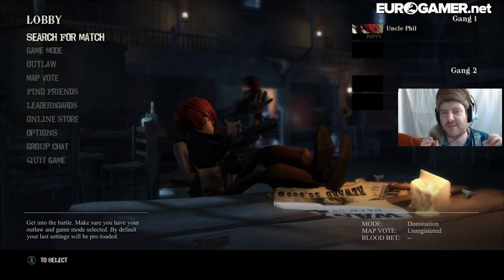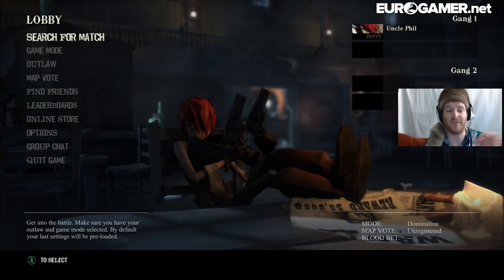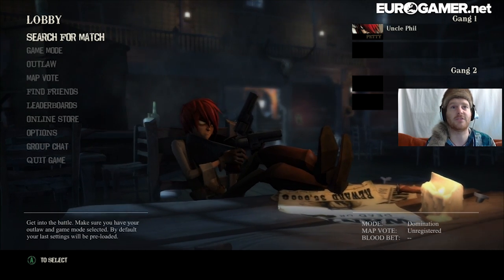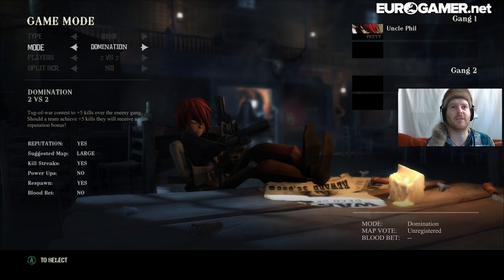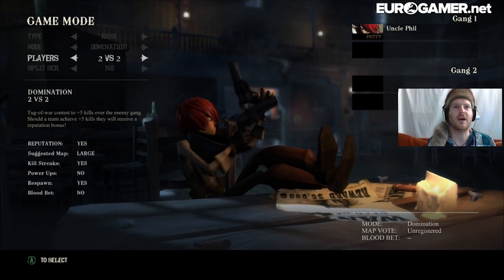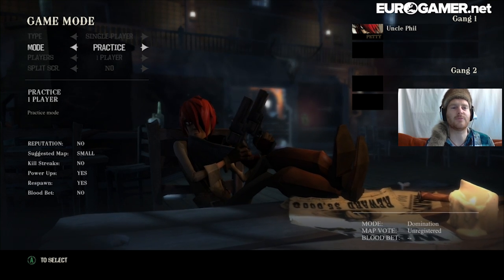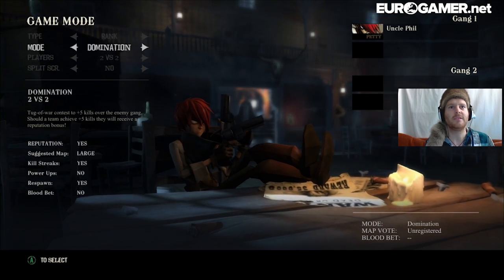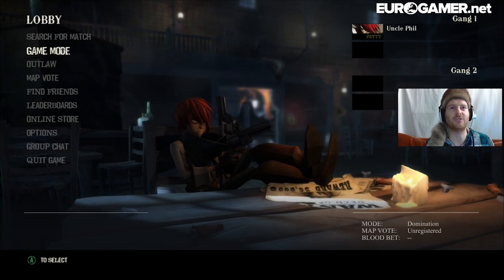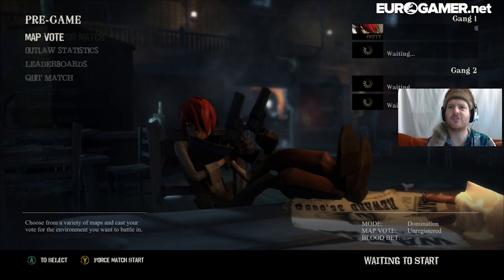Now, at the moment, because it's in early access, there's not too many people playing. Sometimes it's hard to find a match. Hopefully I'll be able to jump straight into a match. I'm going to show you the game modes quickly. At the moment, on early access, there's only domination available, which is 2v2. You can do a single player practice as well, but there's nothing else you can do in single player. So it's ranked and domination. Let's search for the match.